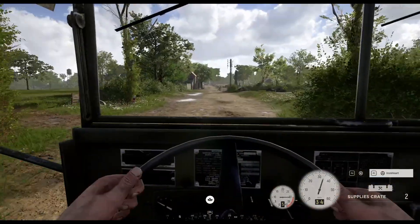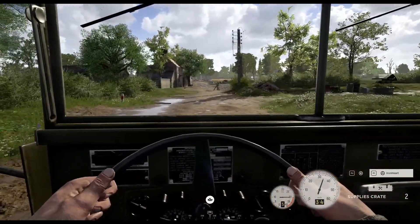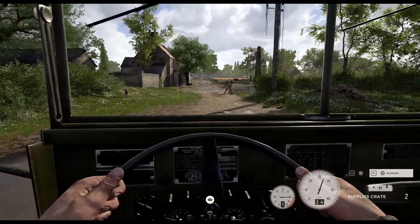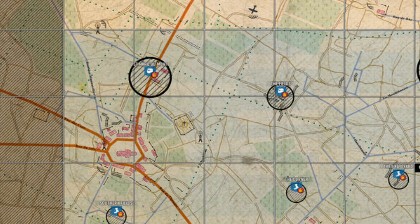The developers stated that since this map was their initial alpha map, the first one they ever made, they made several mistakes in how it was set up, including laying it out in a diagonal orientation. This meant some of the key locations, like the town, were between two strong points.